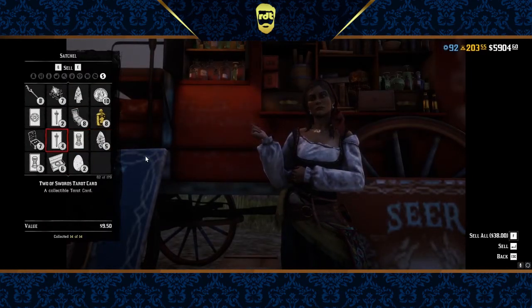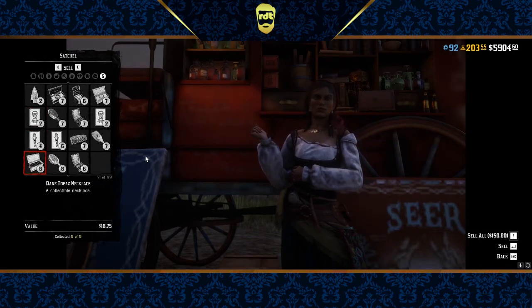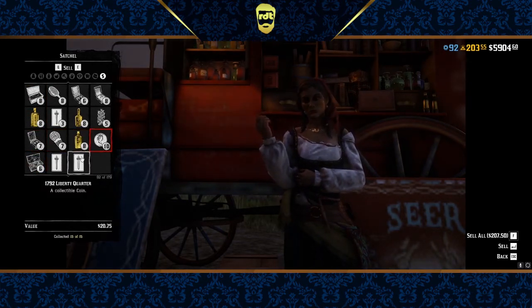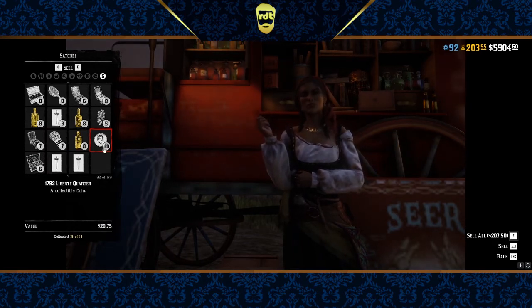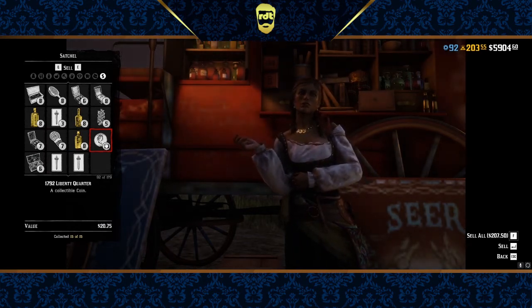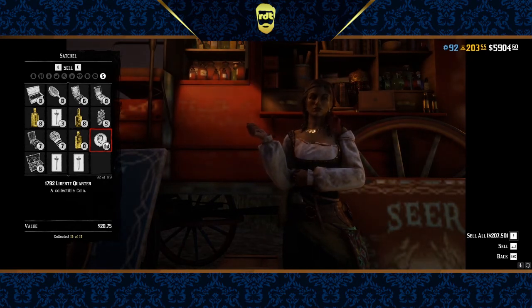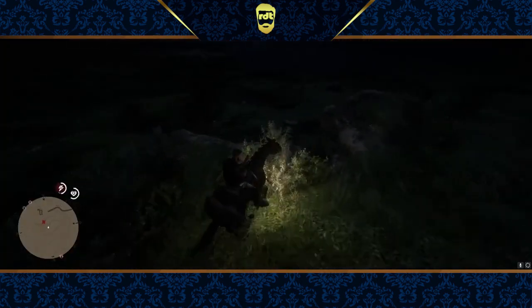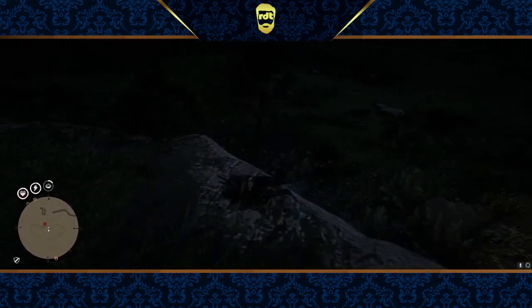So this is just a simple thing — it's a bug, it's an infuriating bug. For some reason, Rockstar thinks the 1792 quarter and liberty quarter are the same coins. Maybe they use the same name, but it only works the other way around. If you get the quarter first, you're still able to get the liberty quarter without any trouble. It's a weird bug, but hey, it's Rockstar — it's always been weird bugs.